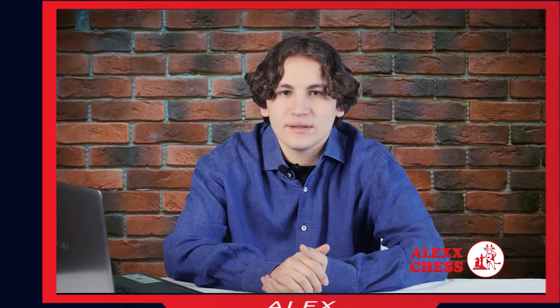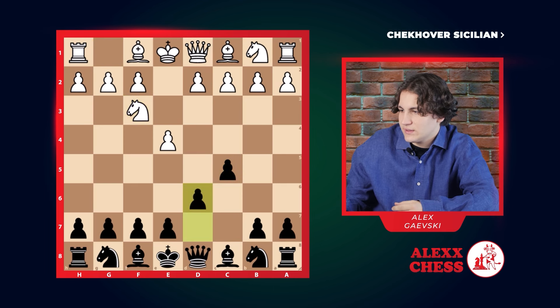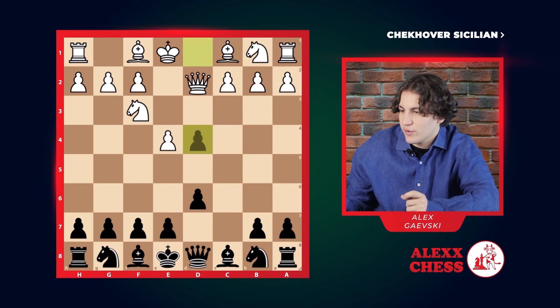The Sicilian Defense is an amazing opening, so let's learn even more about it. After e4 c5, this is called the Sicilian Defense. Knight f3, d6 are standard moves, then d4, we take, and here he takes back with the queen.